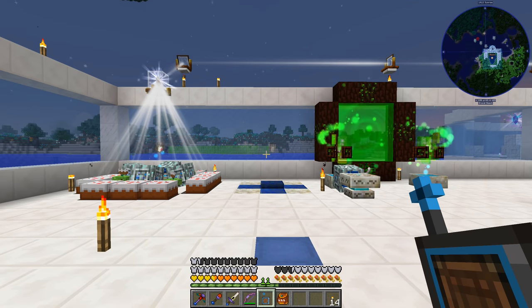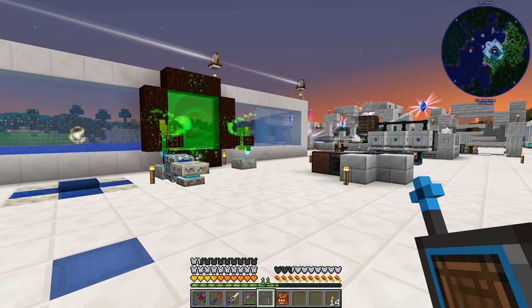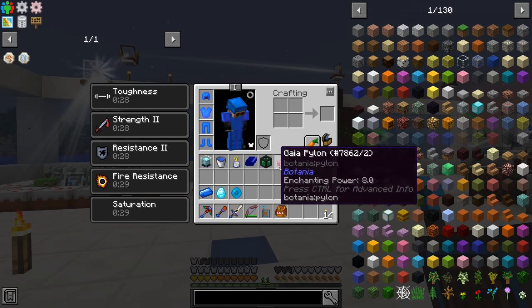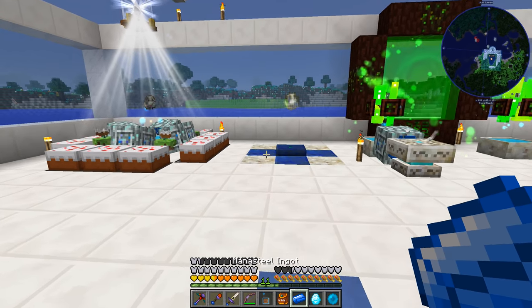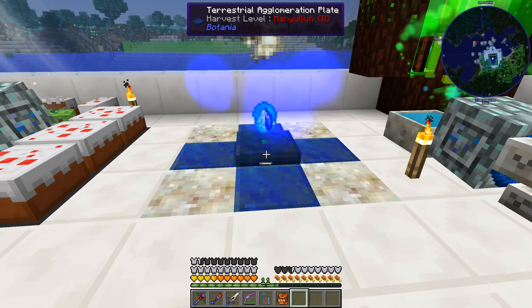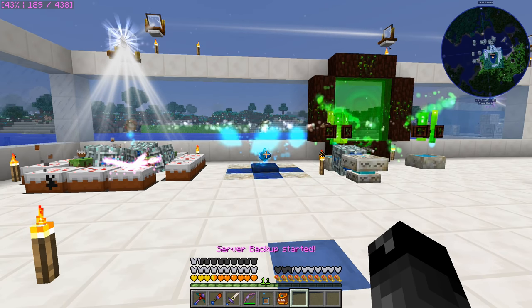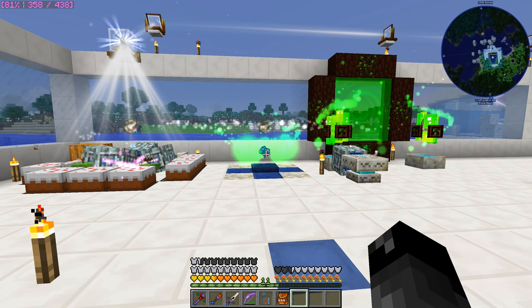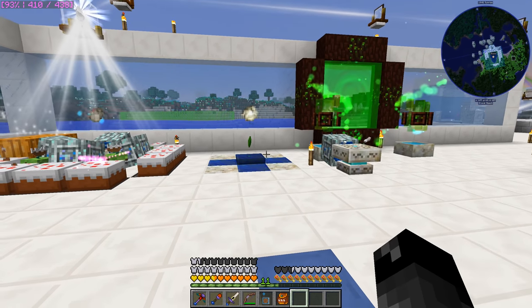Now that we have three mana pools completely full of mana and three sparks on those pools, we should be able to make ourselves another Terra Steel — this time it should go a lot faster than the first one. You can get this to go even faster if you have more mana pools with sparks within range of your Terra Steel.